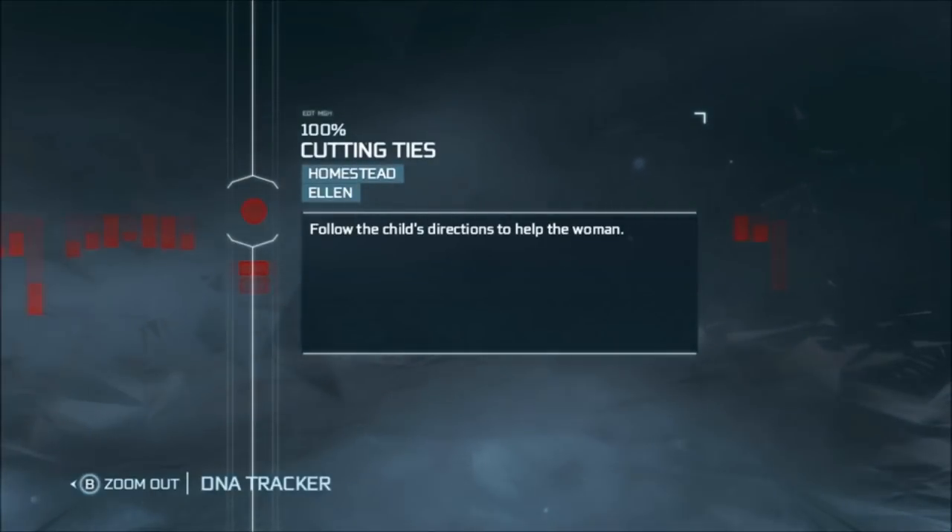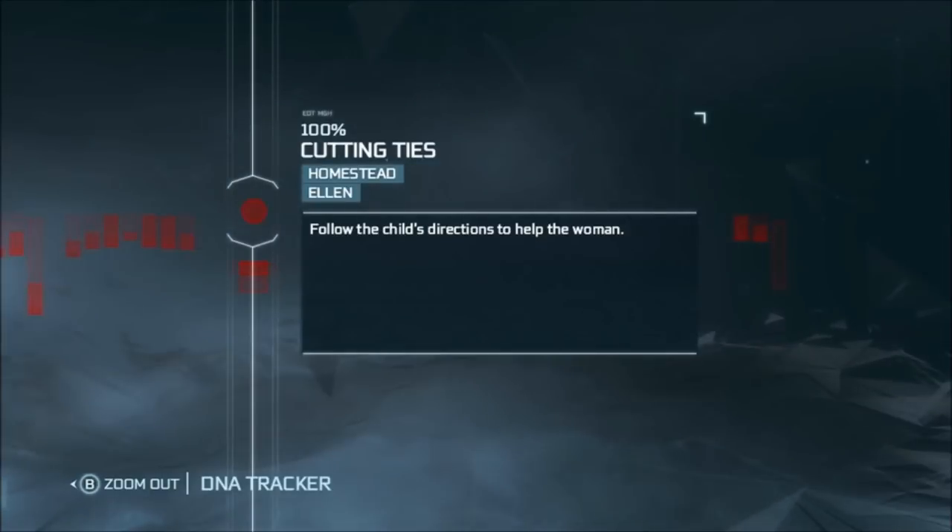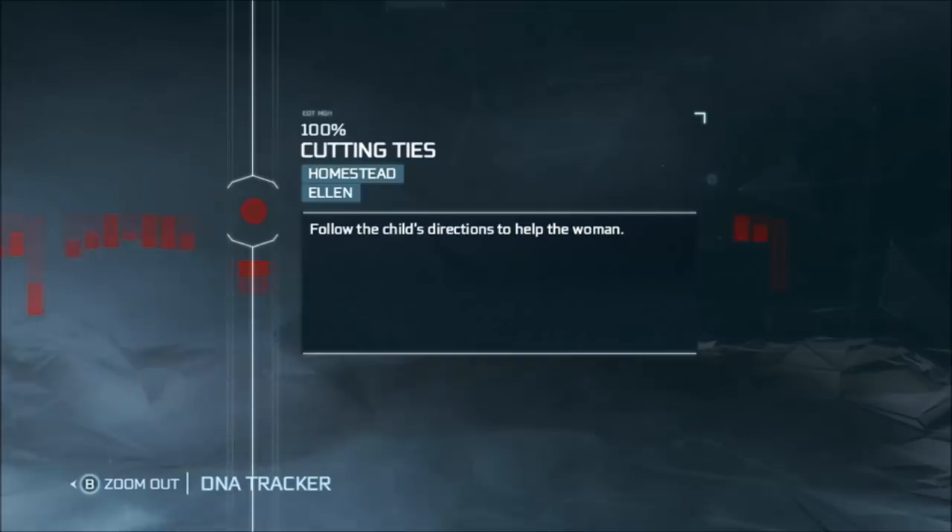Hi! This is how to make twin holsters. It starts with Cutting Ties, which is a mission you'll pick up in Sequence 9 at the beginning.